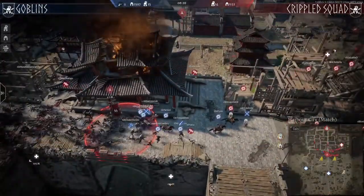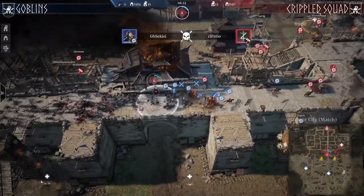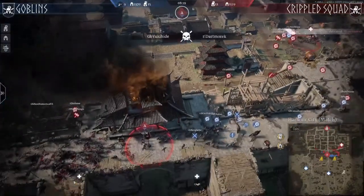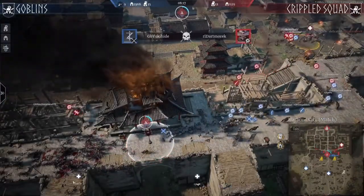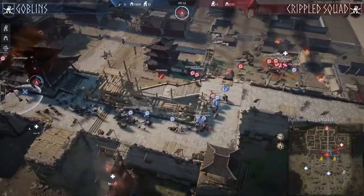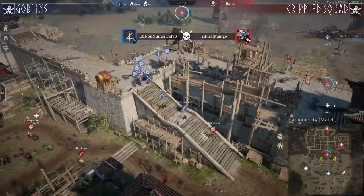Critical is actually rushing in with cavalry to the supply, which means Crippled Squad is not going to be able to get any new units — and they desperately need them. We could see the Goblins actually rushing to the plus point on the right side and only facing heroes basically, as Critical does that cleanup.